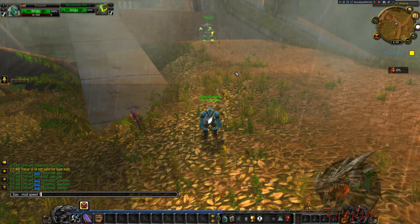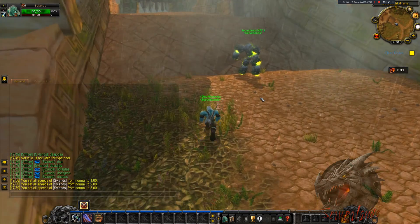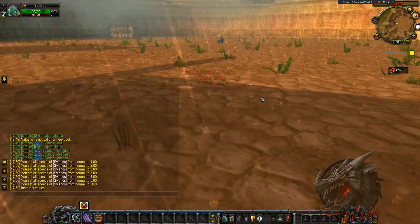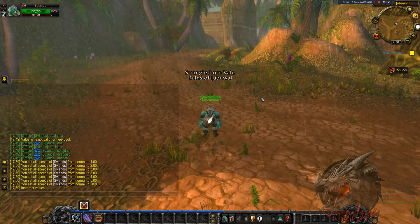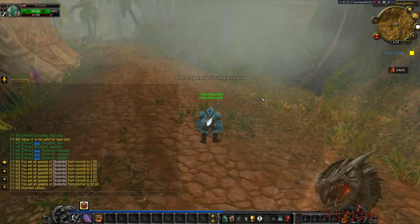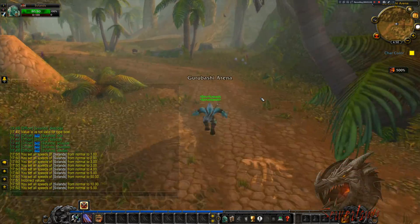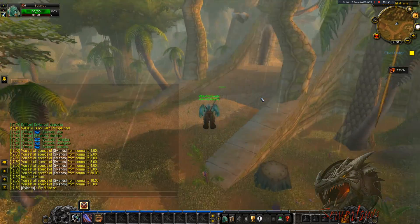To move fast, I do .mod speed and .mod speed 5. By default the speed you are set to is 1. If you set it to 2 it will be running speed, then 3 a bit faster, and you can go up to 4 or 5. The maximum is 50; if you do 100 it will not work unless you remove the limitation from the client. I usually go 10, but 5 is more than enough.